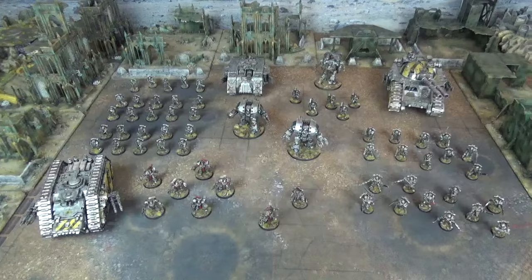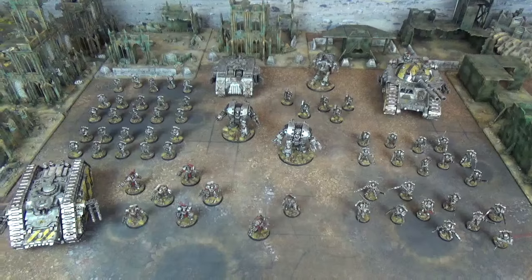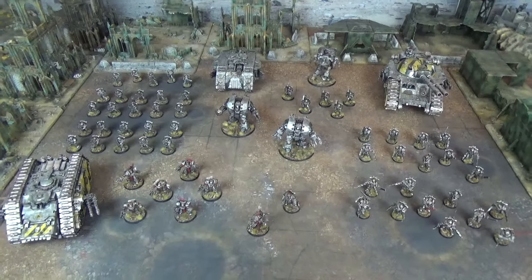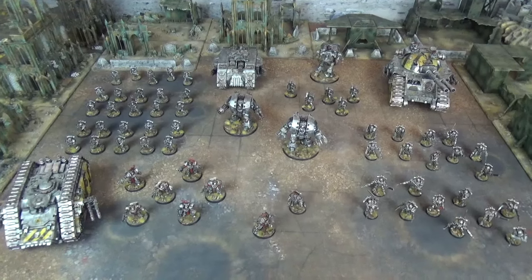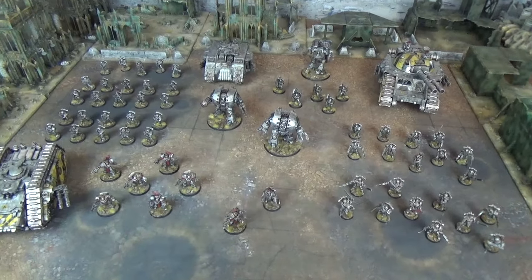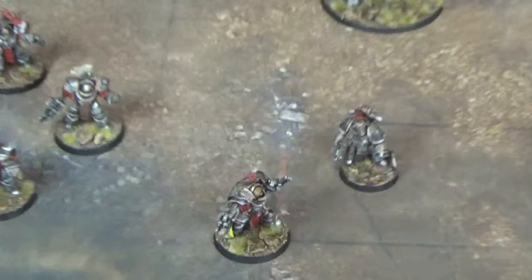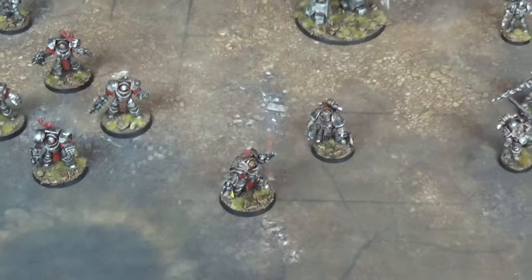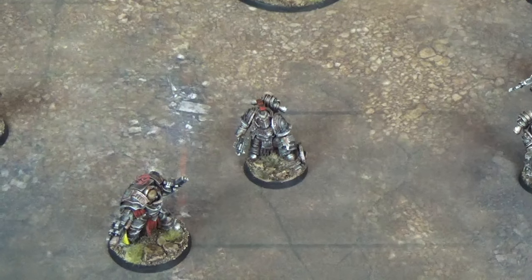This 3,500 point Iron Warriors army uses the standard Battles in the Age of Darkness Crusade Force Organisation chart, but today they are using one of the Iron Warriors' unique Rites of War: the Hammer of Olympia. The army is led by Erasmus Golg as the first HQ choice, and there is a second HQ in the form of a Legion Centurion upgraded to a Siege Breaker Consul.